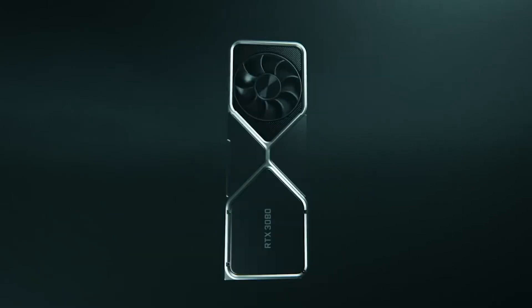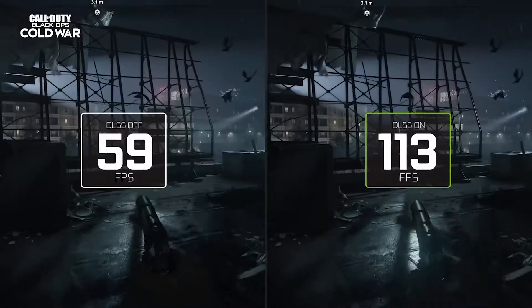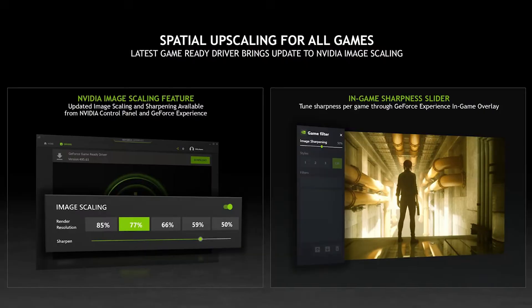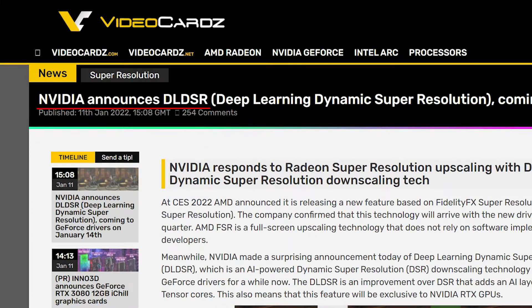NVIDIA and AMD are chasing each other back to back, and it now seems like a never-ending game. First we had DLSS from NVIDIA, followed by FSR by AMD, then NVIDIA released NIS, AMD then gave answer with RSR, and now NVIDIA has released DLDSR.